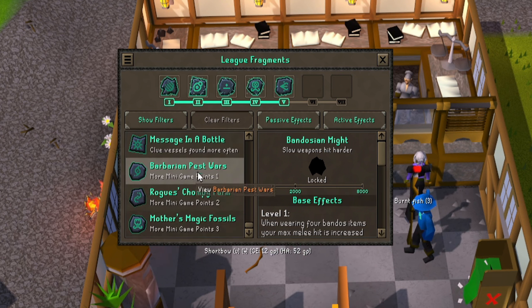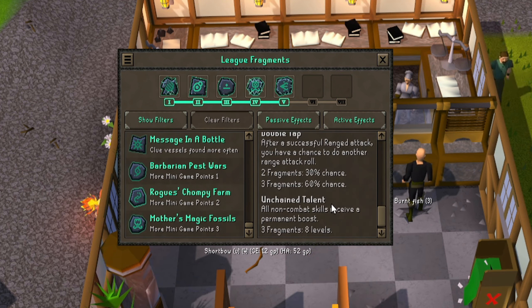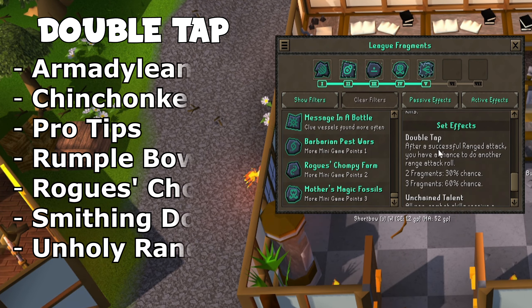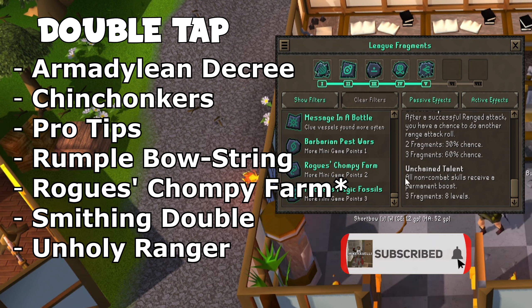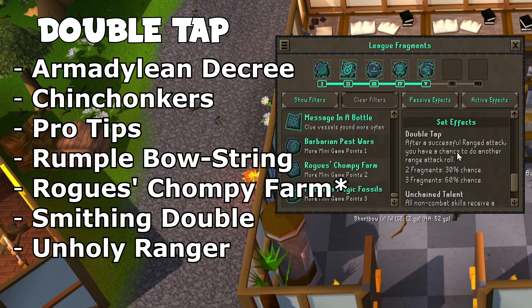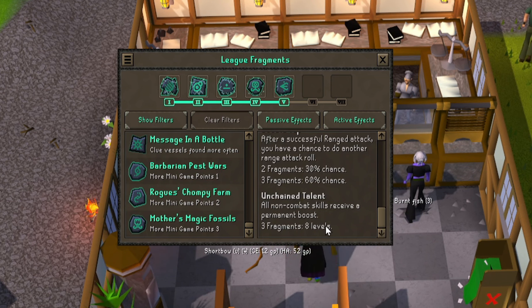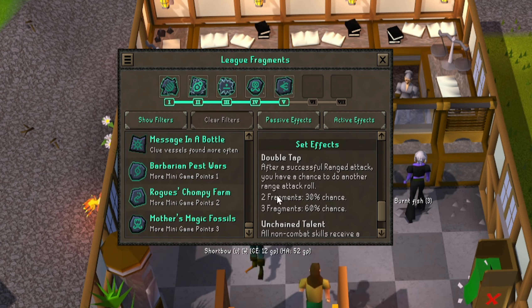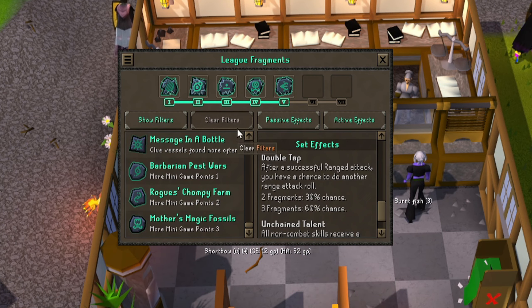The other one is a minigame one — Rogue's Chompy Farm. This has Double Tap, which is one of the ranged fragments, and Unchained Talent, which is another one. So theoretically you could probably have more than two set effects, but they wouldn't all be maxed out. You'd have Unchained Talent and could probably get the two fragments set for Double Tap within one of these sets as well.